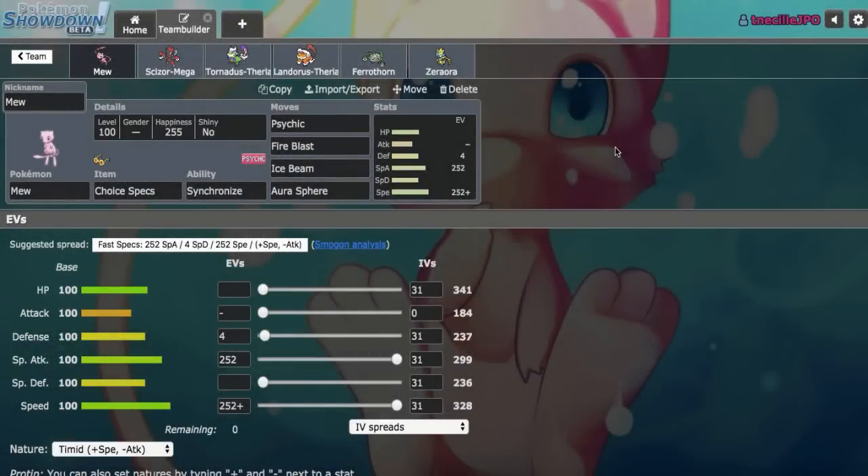Hey, what's going on everyone? I'm the OP Jellicent and we're back here on Pokemon Showdown. I'm going to be using Choice Specs Mew with just 4 attacks right here.